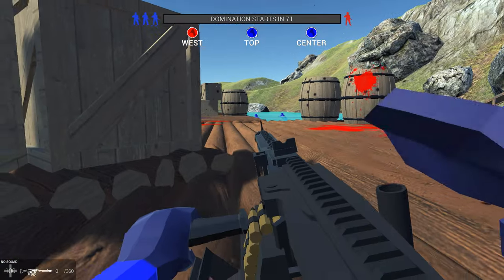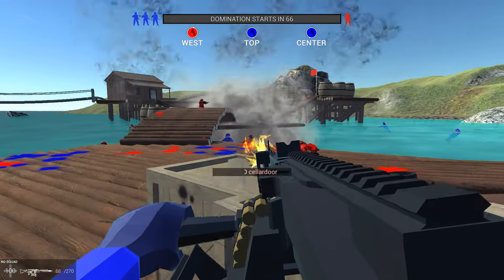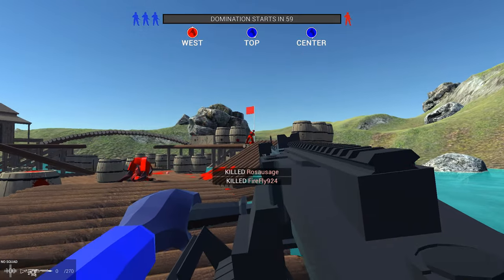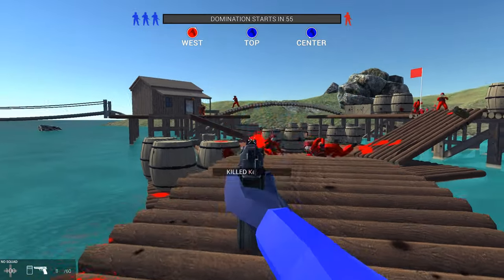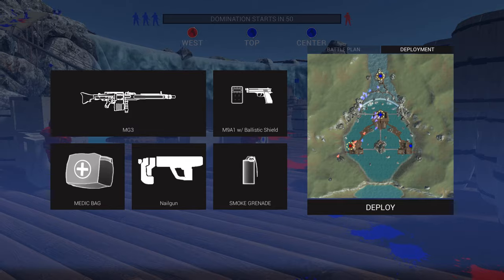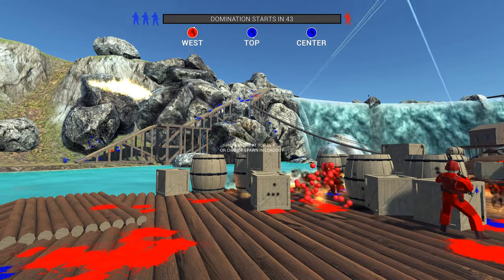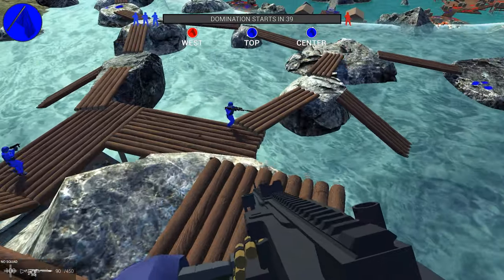Domination starts in 72 seconds? I'm still so confused as to how this works. How do we win? Because as far as I can tell, we are absolutely shredding. I feel like we should be winning, right? And yet domination's still starting in 45 seconds. Boys, explain to me — how do we win this game mode?